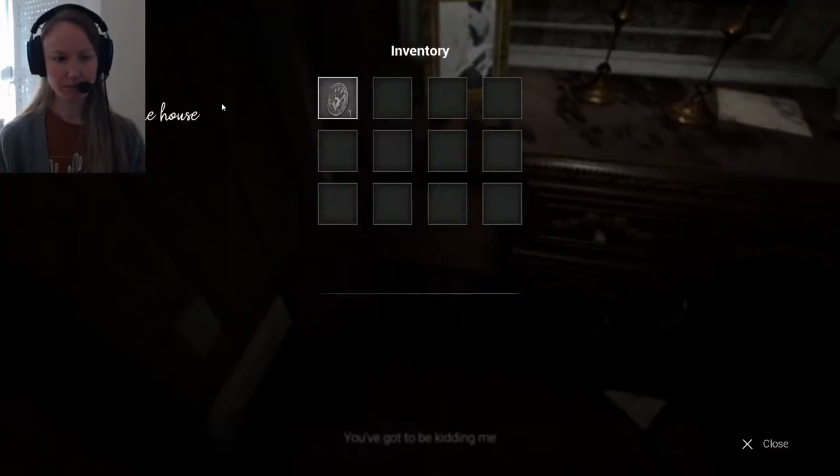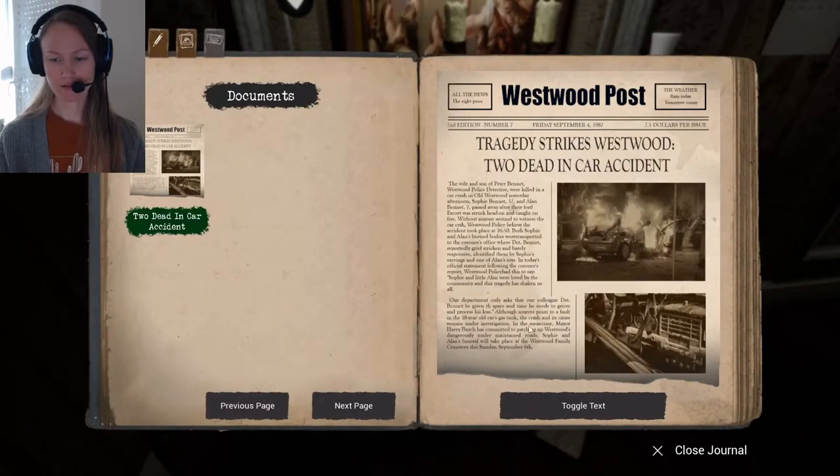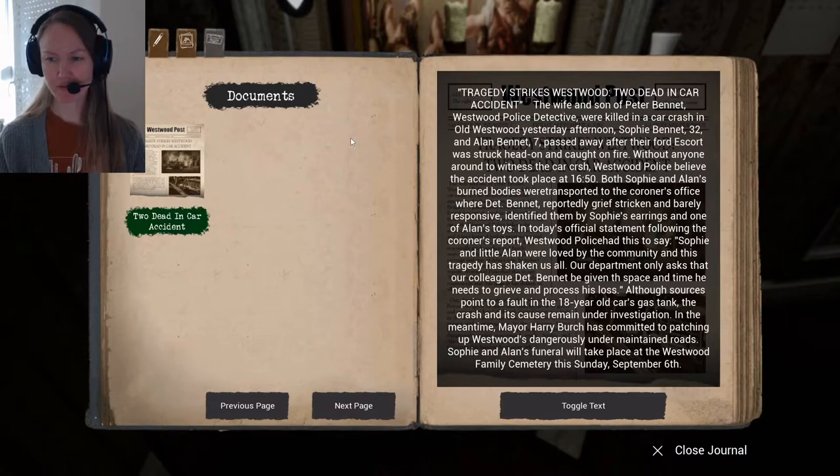You gotta be kidding me. The wife and son of Peter Bennett, Westwood police detective, were killed in a car crash in Old Westwood yesterday afternoon. Sophie Bennett, 32, and Alan Bennett, 7, passed away after their Ford Escort was struck head-on and caught on fire. Without anyone around to witness the crash, Westwood police believe the accident took place at 16:50. Both Sophie and Alan's burnt bodies were transported to the coroner's office where Detective Bennett — reportedly grief-stricken and barely responsive — identified them by Sophie's earrings and one of Alan's toys.